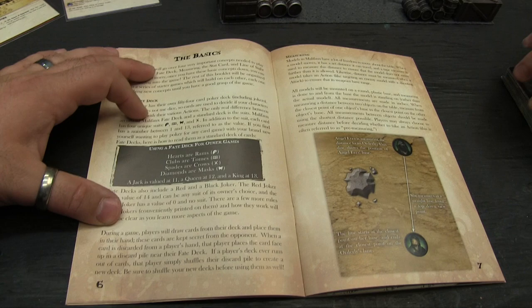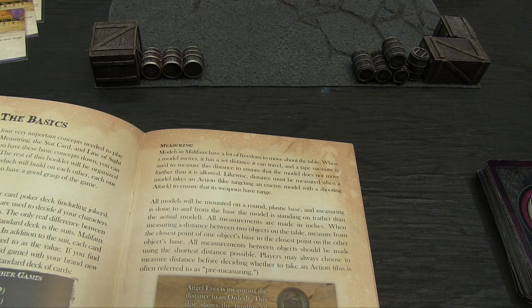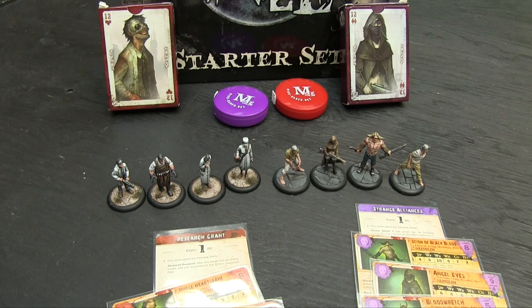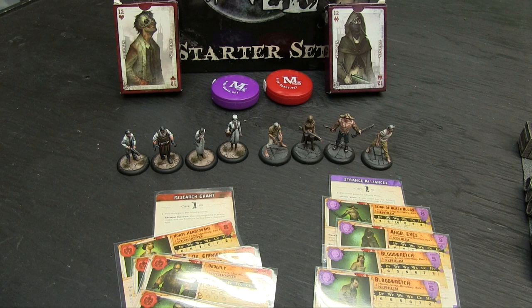Models in Malifaux have a lot of freedom to move. When a model moves, it has a set distance it can travel and a tape measure is used. Distance must also be measured when a model takes any action like shooting or targeting with a spell. All models are mounted on a round plastic base — base sizes are marked on their cards. All measurements are from closest point to closest point on the base. You can measure anything at any time — pre-measuring is absolutely fine.